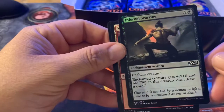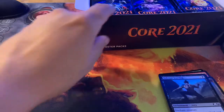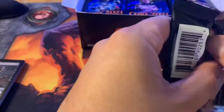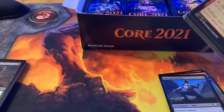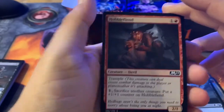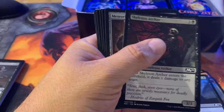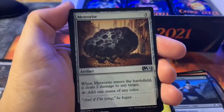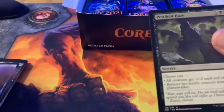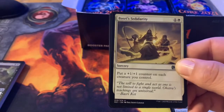Infernal Scarring foil — enchant creature gets plus two plus zero and has 'when this creature dies, draw a card.' No Japhir yet, no Grim Tutor, no Ugin. No Fiery Emancipation, no Chandra. Hobble Fiend — I feel like the Chandra's in this one, I don't know. Meteorite — I don't like this card at all; costs five, does two damage to any target, then you can tap to add one mana of any color. Pestilent Haze again.